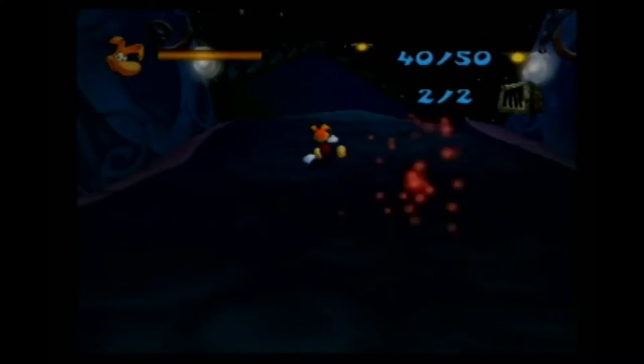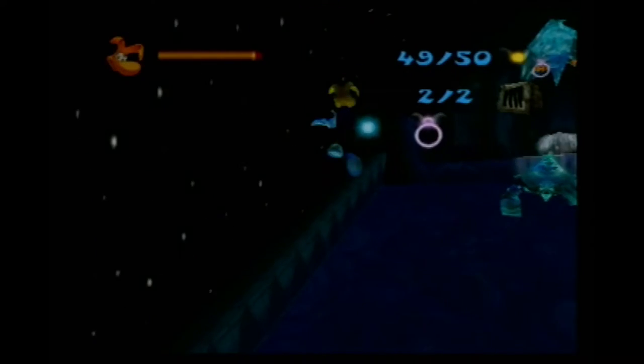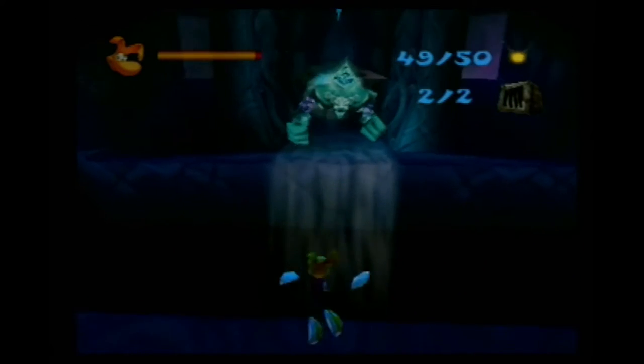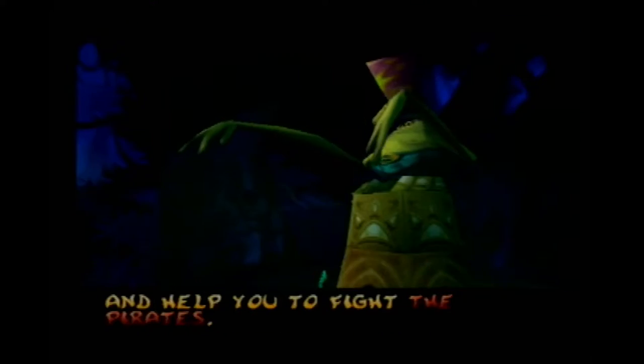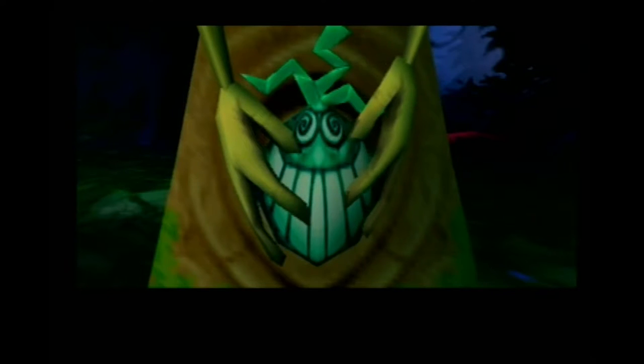First boss: Axel. That's it? That was so easy! Even bits from the first game was a bit of a threat. I'll just watch the cutscene and get my mask and leave. This is where we meet Polokus — he is pretty much the god of the Rayman universe. You can tell he's a god by looking at his eyes — he has seen everything. One mask down, three to go.